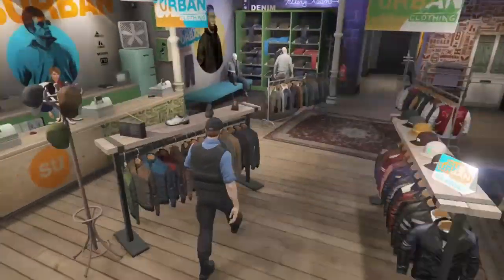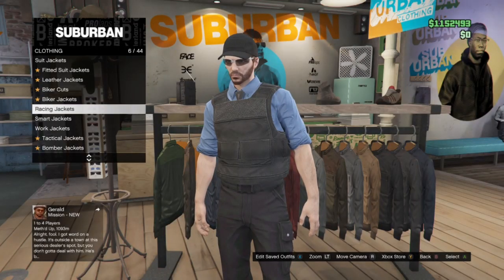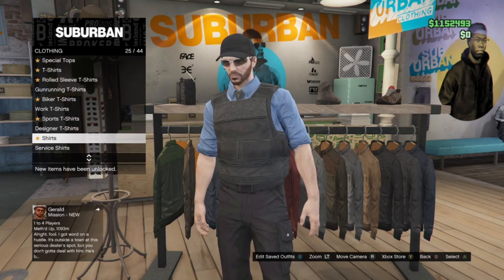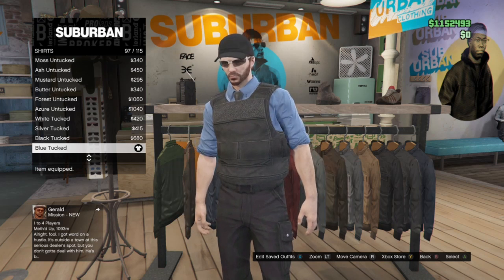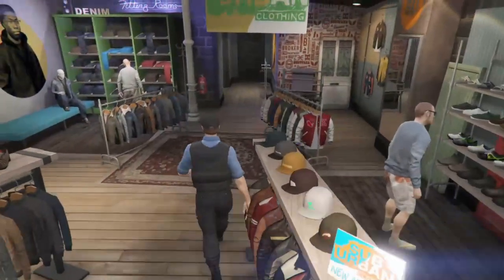Let's head over to the tops where we'll get our first shirt. You want to go down to the shirt section — not t-shirts, not any of that, just plain shirts. Then go down to number 97 for me and hit blue tucked. That's the one you want to buy. Once you have it, back out of that and we'll head over to the pants section.